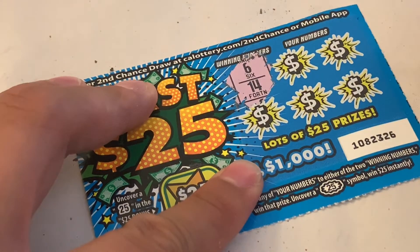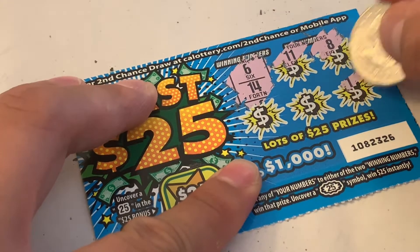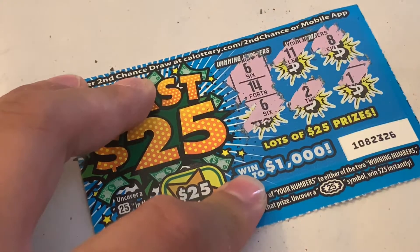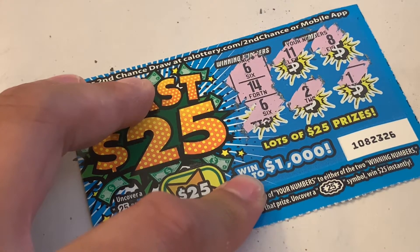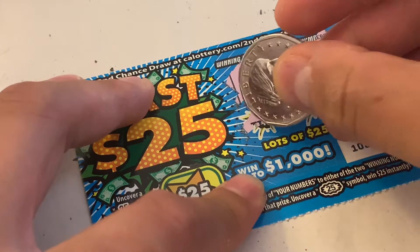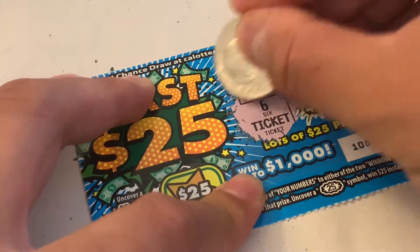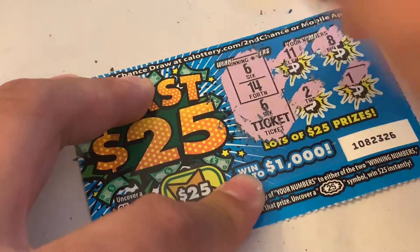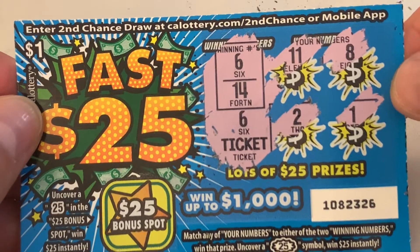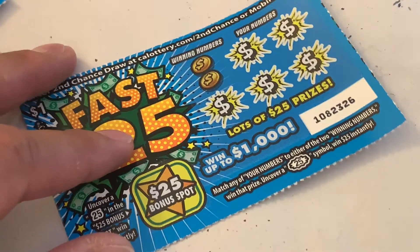Winning numbers are 6 and 14. Got 11, 8, 1, 2, and — oh guys — number 6! You can see it right there. Looks like we won a ticket! On our second scratcher we got a ticket winner — I'll take that. Let's move right along and see what else we can win.